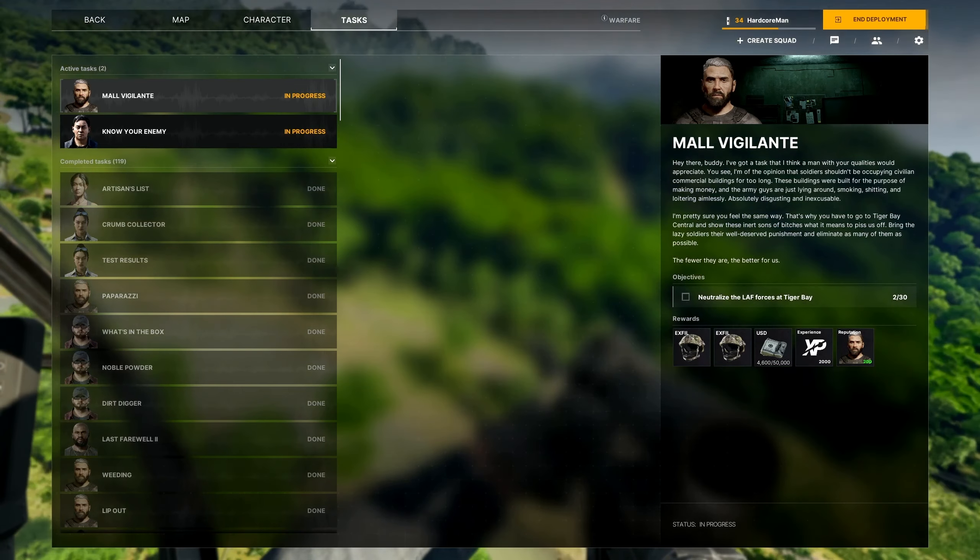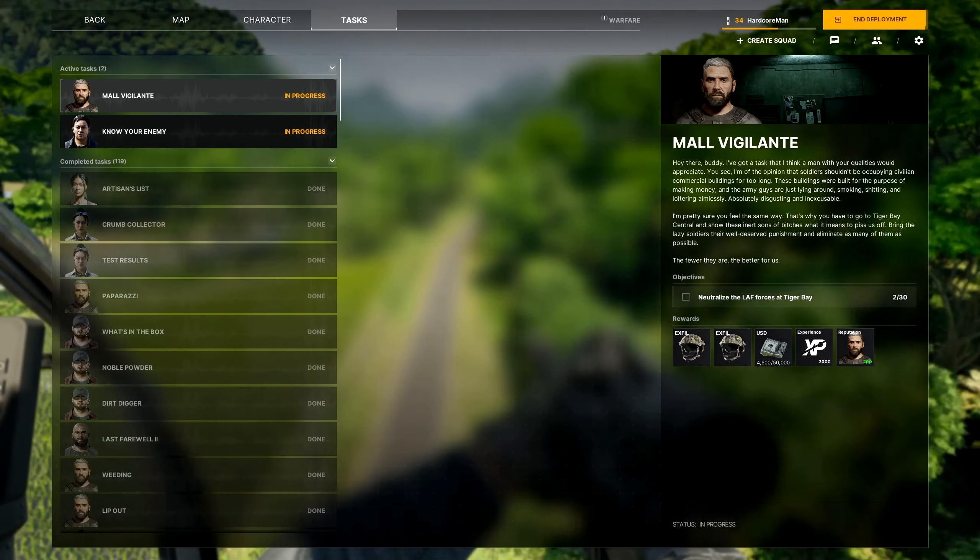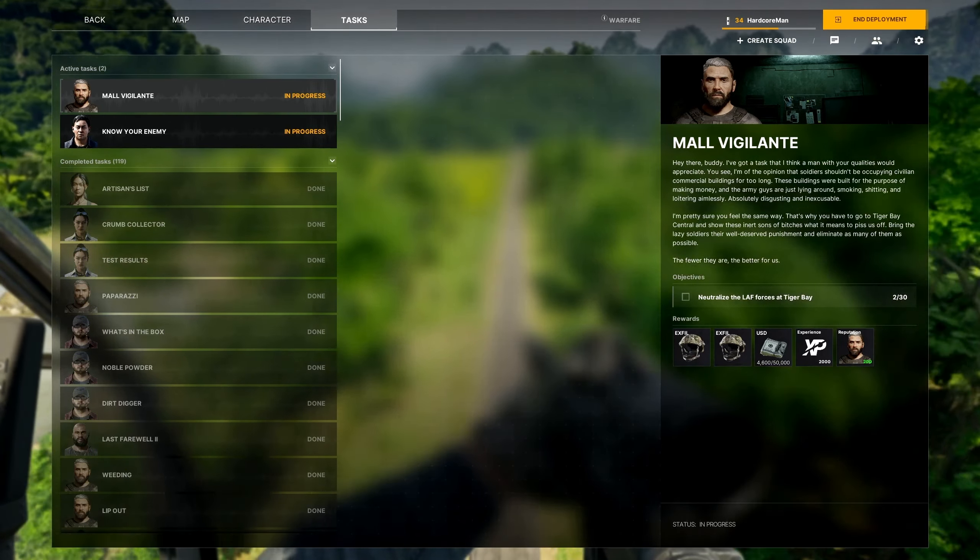This is how to complete the Maul Vigilante Task in Greyzone Warfare. For this one, you have to go kill 30 LAF forces — that's the military AI at Tiger Bay.